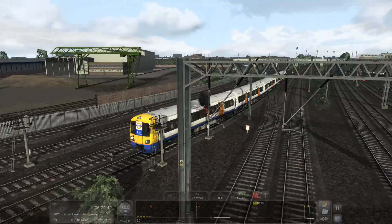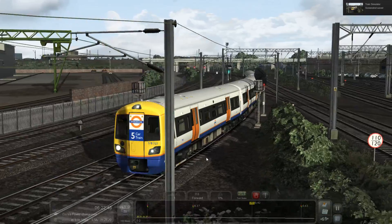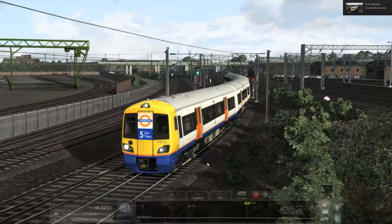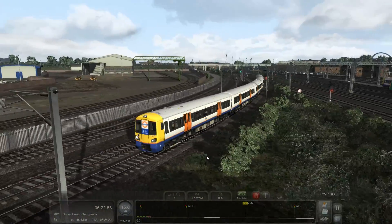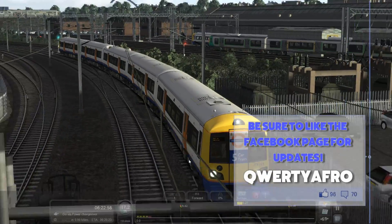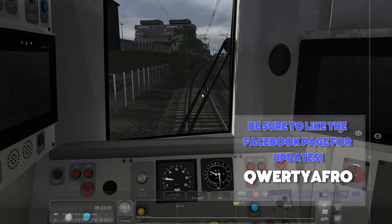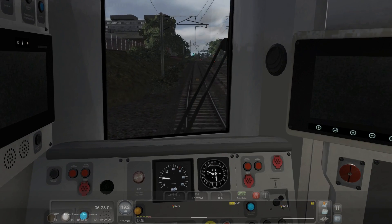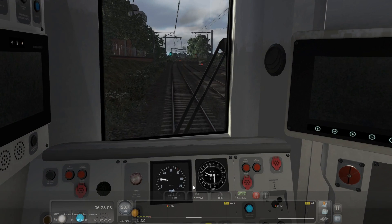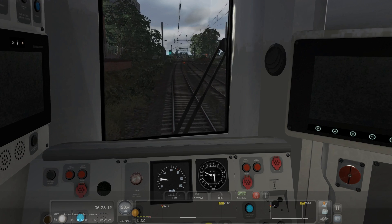And here's Car Giant as well. That looks gorgeous. There are some 350s, and that's obviously the Willesden Junction Depot. But we are now going to connect up to the West London Line.